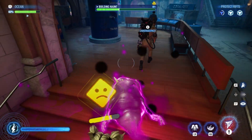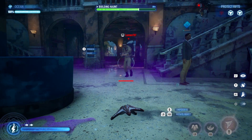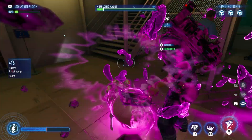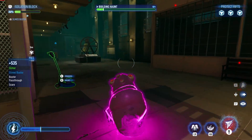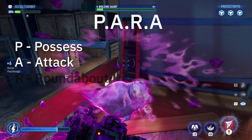If you really want to be aggressive, it's easy to remember the best attack combo that nearly every ghost has. Possess an object, then when a ghostbuster is close enough, attack, run through them, do a 180, and attack again. This is a great way to down busters and make a quick getaway. If you're having trouble, try to remember PARA: Possess, Attack, Roundabout, and Attack.